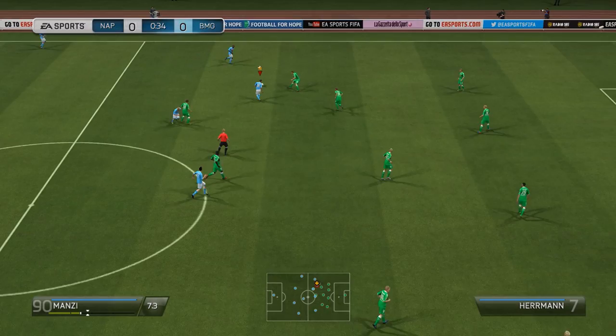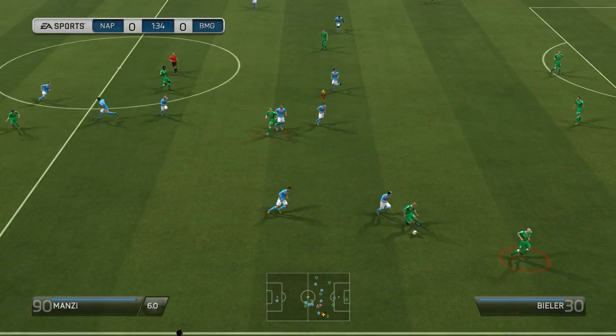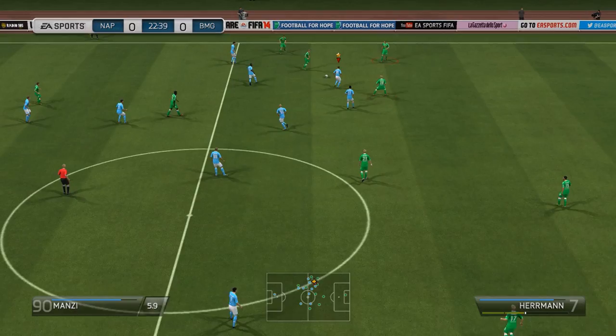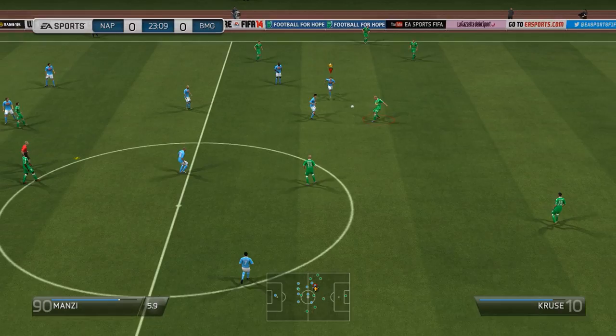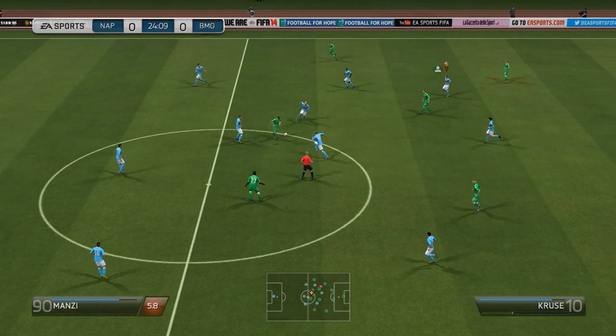Napoli get us underway here, Manzi is going to be looking to make an impression in this game. As we revealed previously he is going to be going out on loan, so he's got to make an impression here — but that's not going to impress anyone, he's just walked over the ball and given it away to the German side. And Borussia Mönchengladbach are no mugs; they will be a difficult team to break down. They are a typical German side, very good defensively and solid in midfield.